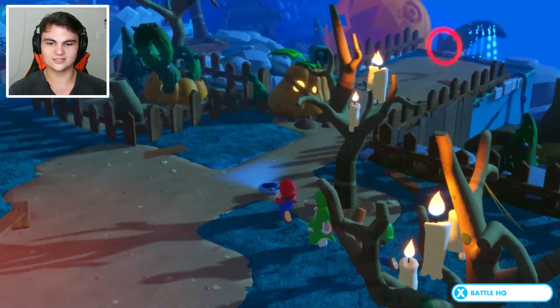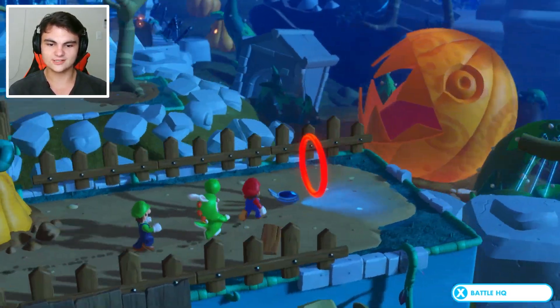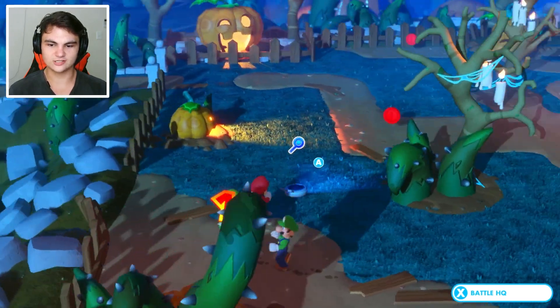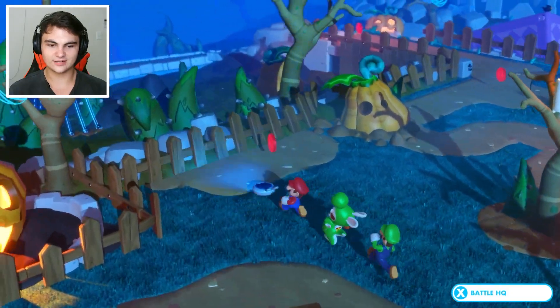I don't know if there's going to be any puzzles here or not. Oh, here it is — it's a red ring. Let's go. I don't really remember what these give. Oh right, they give like golden chests and all that. Let's just go around and get these.